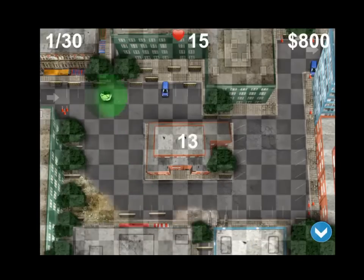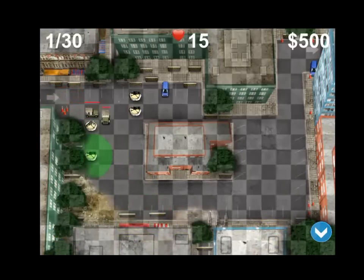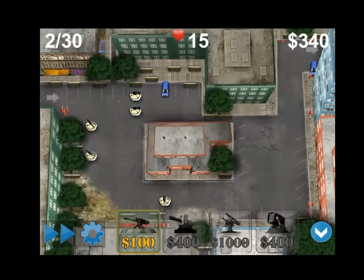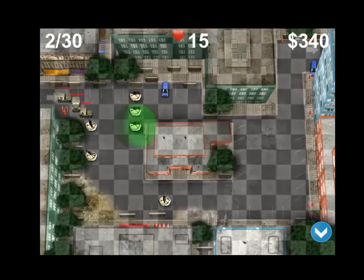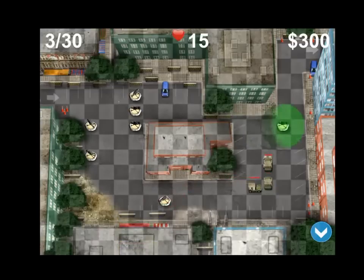So you take a gun and you place it where you think you're going to get a really good path going. This is pretty cool. This is $100 for one gun. The other ones are $400, and there's a $1,000 missile launcher that fires missiles. So you can see that one got away from me, but I can place more.